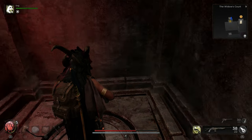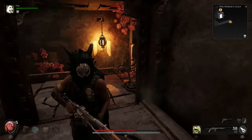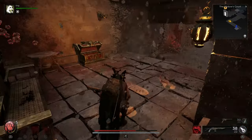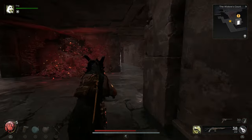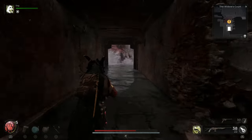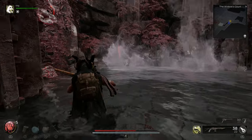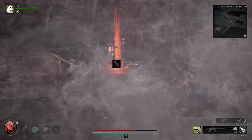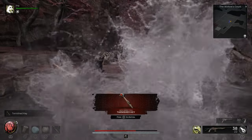Make sure you follow me back down the lift and jump back through this area. Once you have done that, if you take a right you are going to see a dead body on your left and it's going to have a key. Take that tarnished key as quickly as you can.